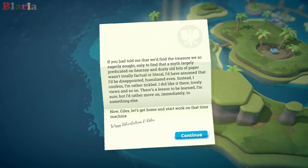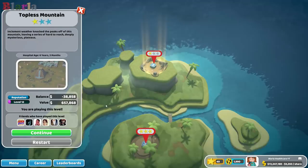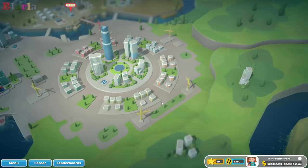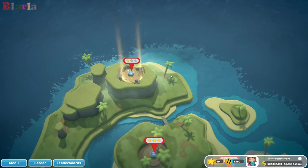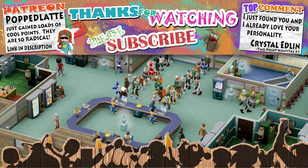We'll continue on Topless Mountain and skip waves to gain the stars. If anything big happens we'll cover it in the episodes. We're getting very close to 100% completing the Pebbly Island DLC, and then we'll come back and work on Blighton. I shall see you in the next episode where we will start working on star two of Topless Mountain. Thank you for watching - if you enjoyed the episode please hit the like button, and why not support me via Patreon?